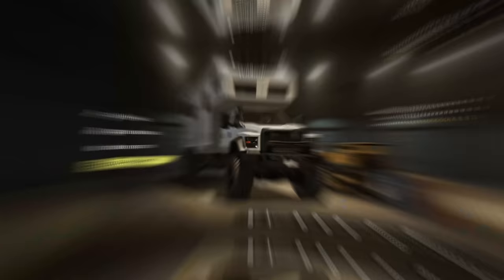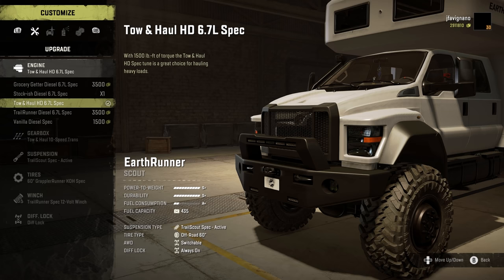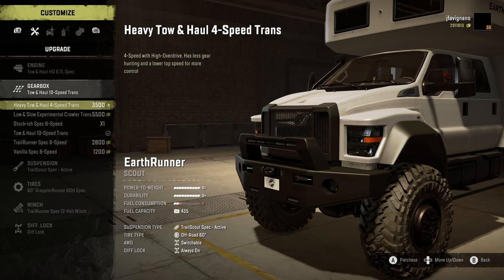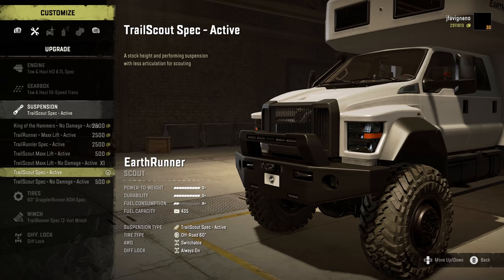We've recovered to a garage. Let's go to the customize options. Today we were using the Tow and Haul HD 6.7 liter spec engine, but you have options for the Grocery Getter, the Stockish Diesel that comes by default, a Trailer Runner Diesel, and a Vanilla Diesel spec as well. For the gearbox I used the Tow and Haul 10-speed trans, but you also have a four-speed, a Crawler transmission, a spec six-speed, and a vanilla spec six-speed with a trail runner option.